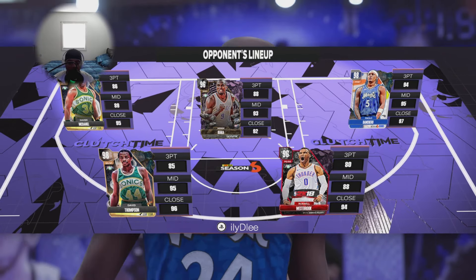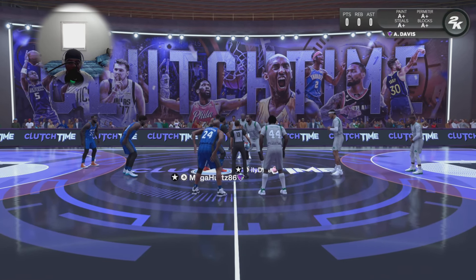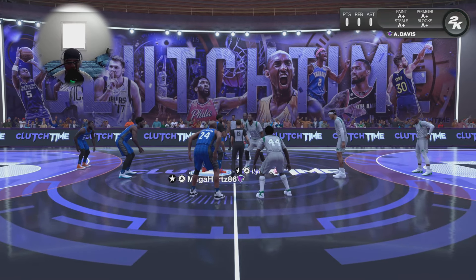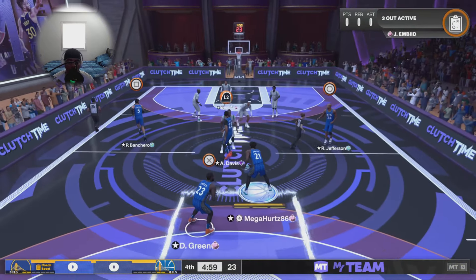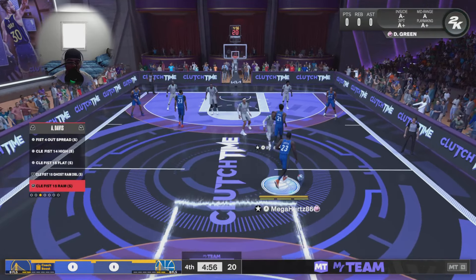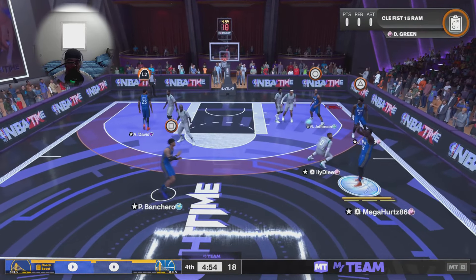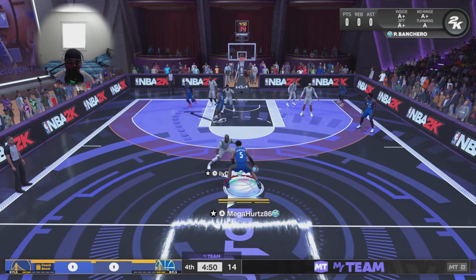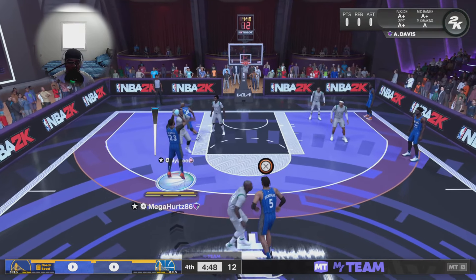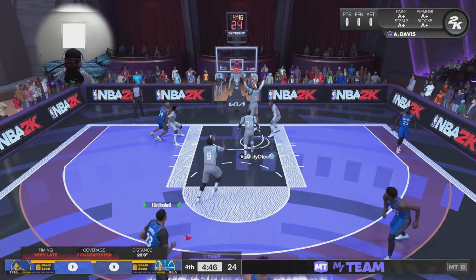Here's my opponent's squad — looks like he may be a no-money-spent player, shout out to all my no-money-spent guys. The ref tosses the ball up and we win the tip-off. We're going to get the ball right here to Draymond Green, see if he can get something going for us.